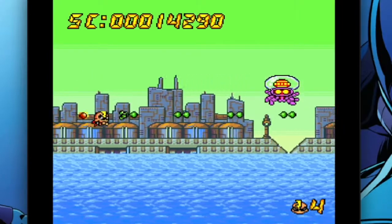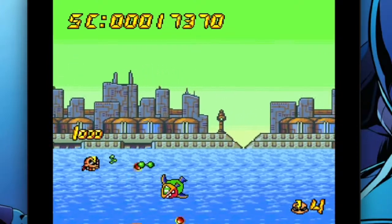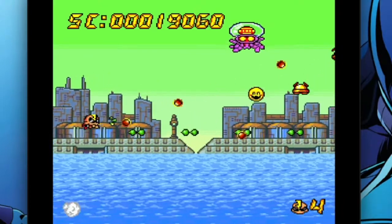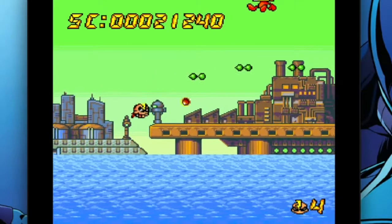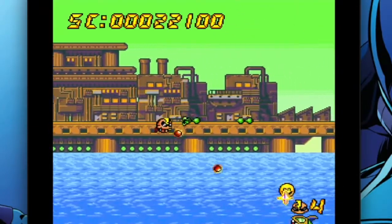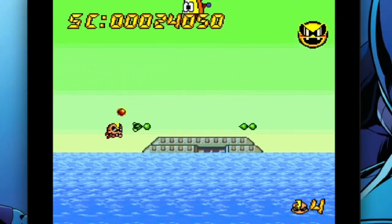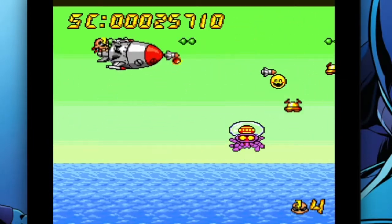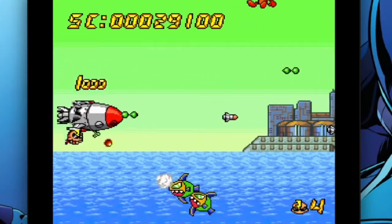The TurboDuo did have one positive side effect: a sequel to Air Zonk called Super Air Zonk that uses the same side-scrolling shoot-em-up flavor, along with some new power-ups and some new enemies. So if they were going out, at least they were going out with a bang — a shoot-em-up bang in the form of Air Zonk and Super Air Zonk. This was also available on the Wii Virtual Console, so you could have gotten either Air Zonk or Super Air Zonk that way, which would be much cheaper than buying the physical game.